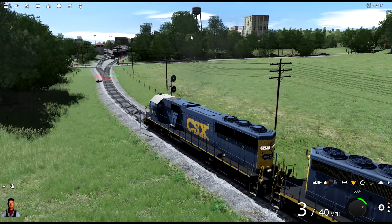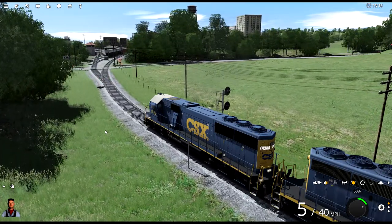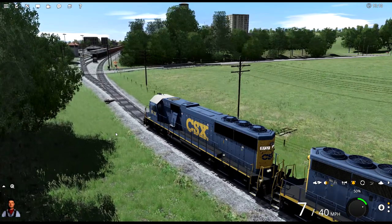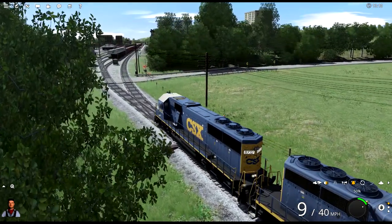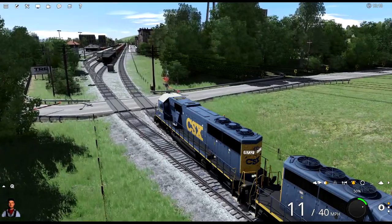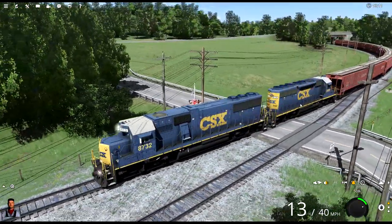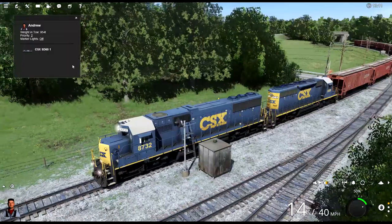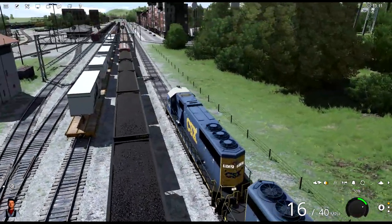We've got to get across the level crossing and go to the far end of the yard. Stick these — I think there's only 12 of them — they're not boxcars, they're actually green hoppers. I believe this is an SD60, and that looks like an SD40-2. This here's an SD60. This one here is an SD40-2. I am a professional.